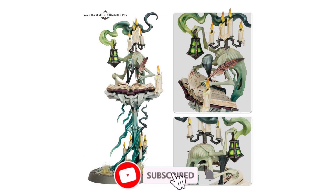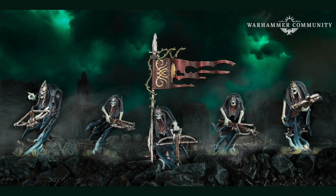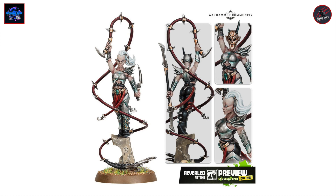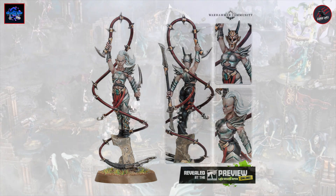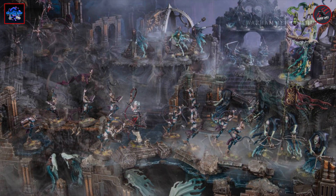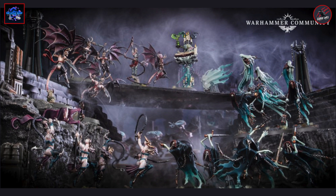This looks like it could be a great box for new fans of Nighthaunt and also Daughters of Cain, with the new models for the Scriptor Mortis and the Craven Throne Guard for the Nighthaunt, and then the High Gladiatrix for the Daughters of Cain. You're going to get some new models in here as well, and of course all the tokens, books, and war scrolls for Age of Sigmar. As well as those new models, I think there's a nice variety of other fighters in here which is going to be great fun for Warcry.